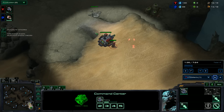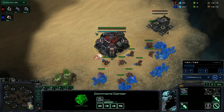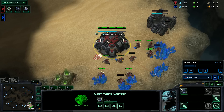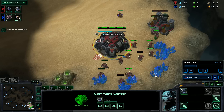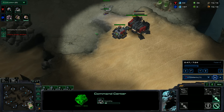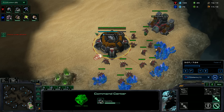So as normal, we get our supply depot at 10, our barracks at 12, our gas at 13, our refinery at 15, and then the other supply depot at around 16 or 15 — it's really irrelevant, as long as your orbital timing isn't delayed. This is because we get a Reaper right away, so we don't end up planning to get a Marine, which kind of delays when we get a unit out. So we can throw down the supply depot faster, because after we put it down we'll have enough minerals and gas for the Reaper.